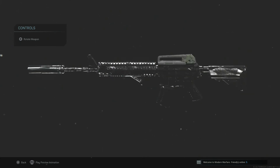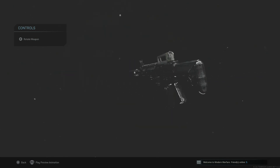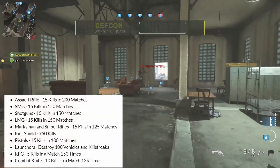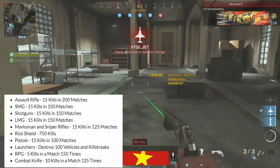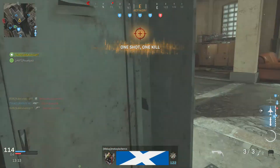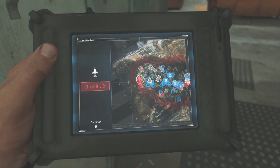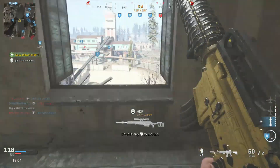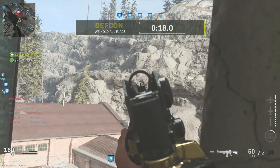To unlock this camo, first you must have the gold camo already unlocked for that particular weapon. You will then need to get a set number of kills in different matches depending on the weapon category: assault rifles are 15 kills in 200 games, SMGs are 15 kills in 150 games, pistols are 15 kills in 100 games, launchers just require destroying 100 killstreaks, and shotguns are 15 kills in 150 games.